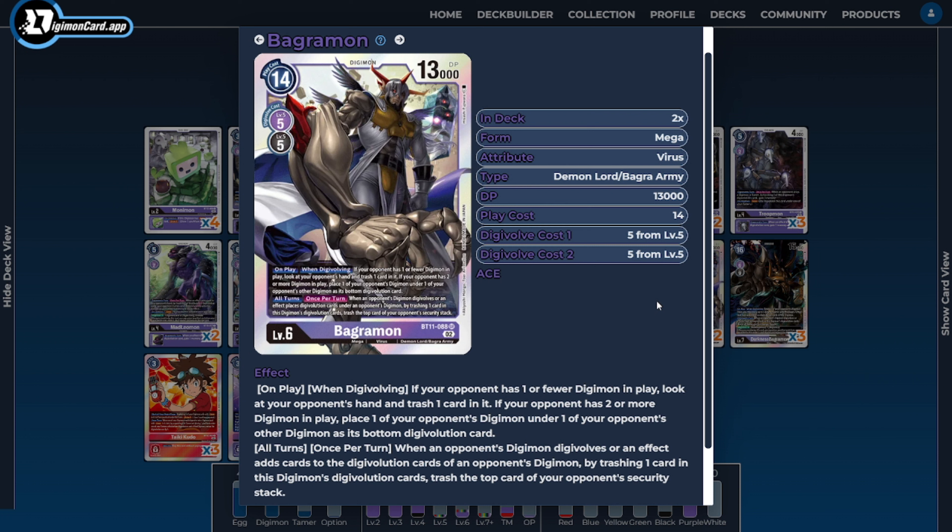As far as the last level 6 of the deck, I'm going to be running two copies of Bagramon. Bagramon is an absolutely insane card for us to sit on — when we Digivolve into him, or hard play him via a forced Digicross, we get to do one of two things: either control the opponent's hand if they have one Digimon or fewer in play, or if they have two or more Digimon, remove one and shove it underneath the other for alternative removal that most decks aren't protected against. While sitting passively on the field, he chips away at the opponent's security when they're Digivolving or placing cards underneath their Digimon, dealing decent damage and applying pressure relatively safely.